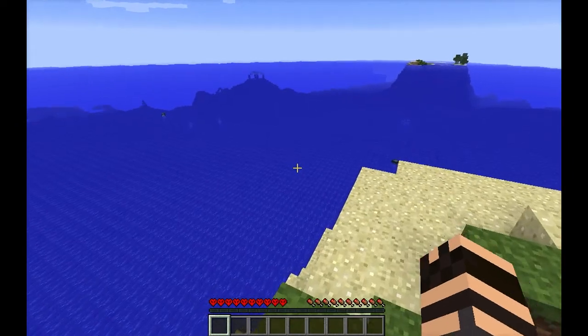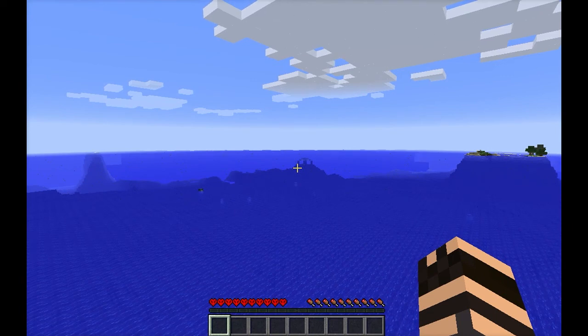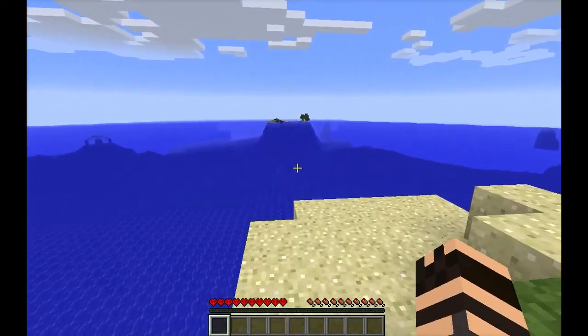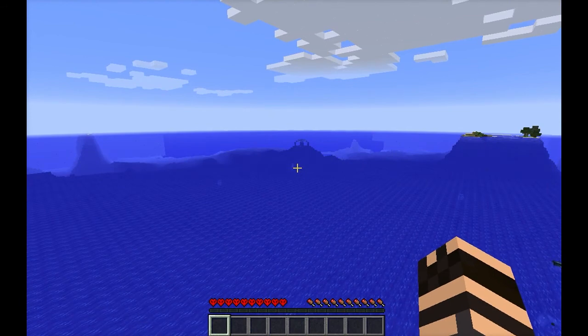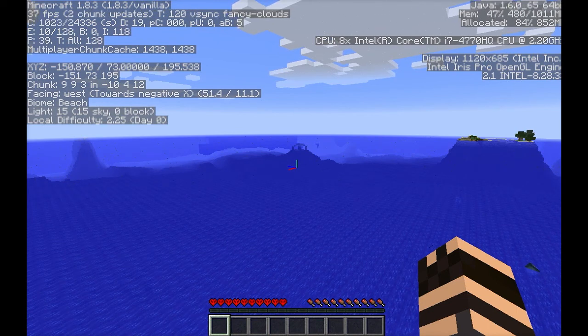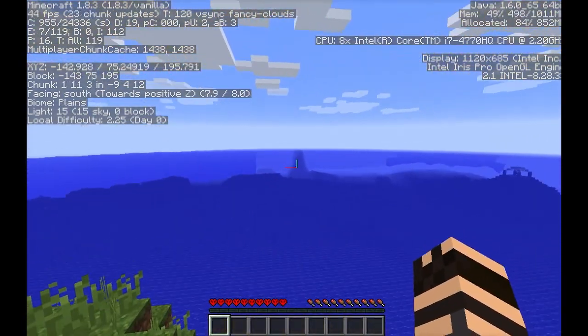I'm going to deal with it. Oh hey, look over there — there is an ocean monument! So one of the new challenges I'm giving to players of this particular challenge is that you have to kill all of the new bosses in Minecraft. That would include the Ender Dragon, the Wither, and also the Elder Guardians that spawn in the ocean monuments. I need to write these coordinates down — I am at 151, 195. I just jotted those down on a piece of paper. Let's wait a second and see if anything renders around me.